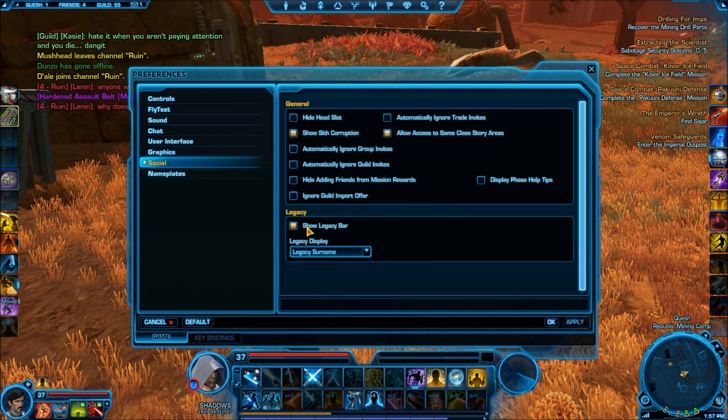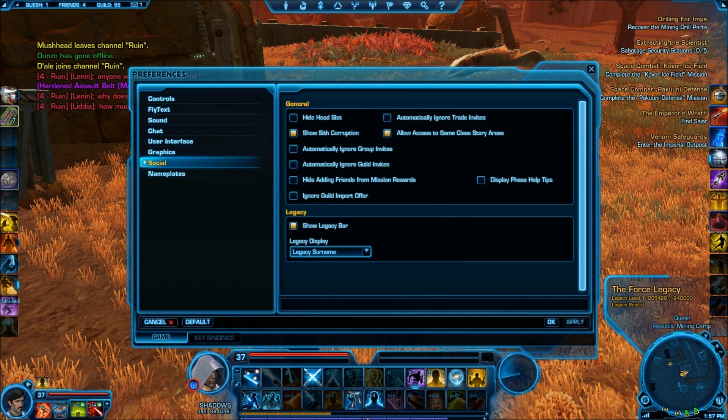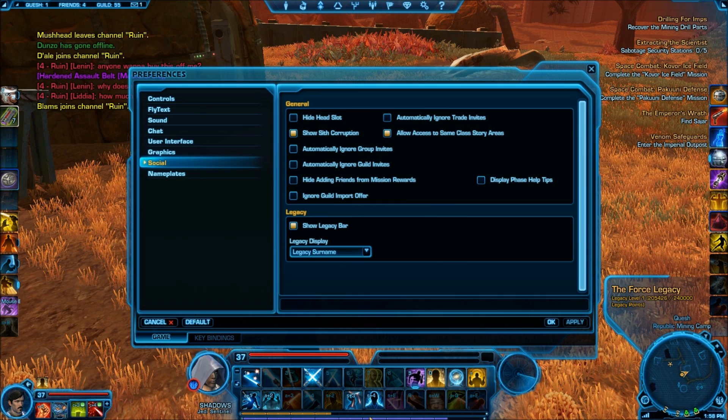You can show your legacy bar once you hit 33, which is first come first serve. You have to get to 33 or complete a class quest after level 30, and it will activate your legacy name. My legacy name is Force, so it says The Force Legacy right by the mini-map. All my characters will have the last name Force at the end throughout this whole server, and that is on a first come first serve basis.